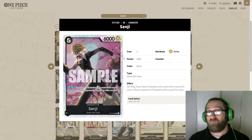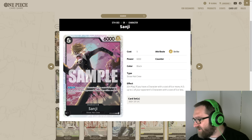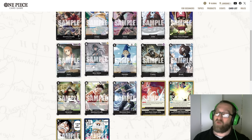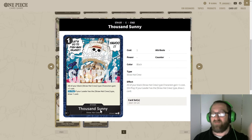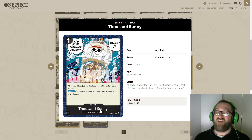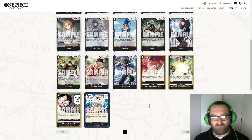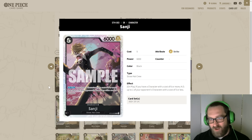A few cards in this set have real potential. Number one is the Sanji — a five-cost 6000-power Straw Hat Crew searchable character. On play, if you have a character with a cost of six or more, KO up to one of your opponent's characters with a cost of five or less. In this deck, two major ways to trigger that: the Thousand Sunny stage and the leader. Check out this stage — all your Black Straw Hat Crew type characters gain plus one cost. So if Thousand Sunny is down and you play Sanji on your five-Dawn turn, he enters as a six-cost and can immediately pop something.